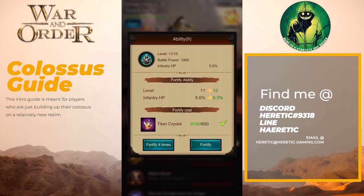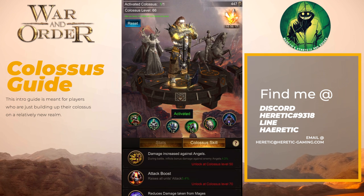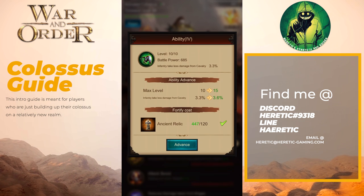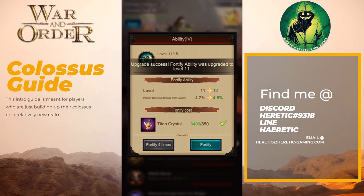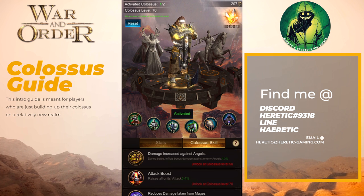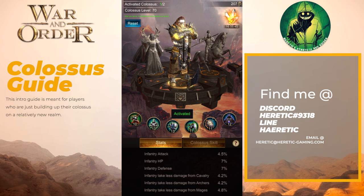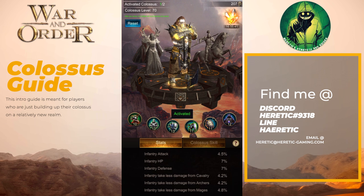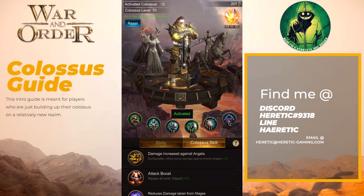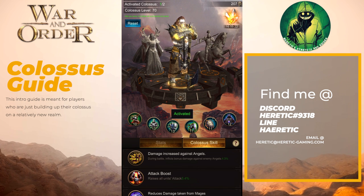The higher you go up in levels, the more resources are actually used, so you definitely don't want to blow it all — you want to get right to 70. Continuing up the list, at level 70 you end up with 13 Defense, 13 HP, and 12 on Mage Resistance, giving you 7% HP and Defense and 4.8% less damage from Mages. Reduced damage from Cav and Archers is over 4% as well. Now I have both the damage increase versus Angels and the attack boost, which show in your overall stats.